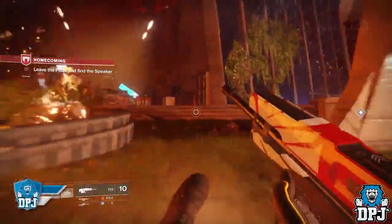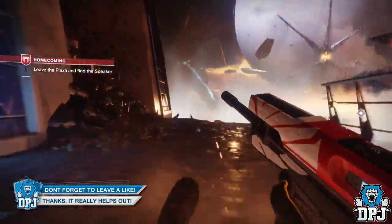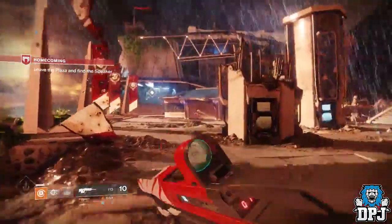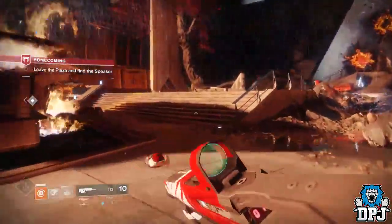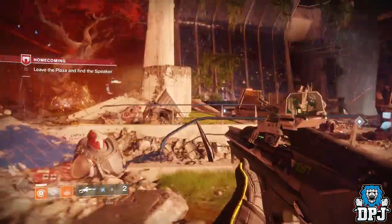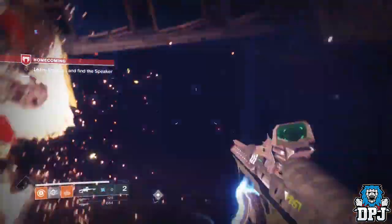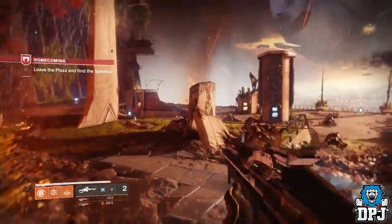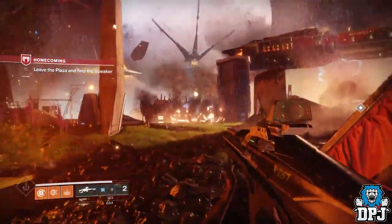Linear fusion rifles are kind of what you get if you cross a fusion and a sniper - the Queen Breakers Ball is a perfect example of this. At close range, a normal fusion rifle can easily kill your opponent in PvP when hitting them in the body, but the linear can only one-hit with a headshot. However, the range on linear fusions compared to normal fusions is absolutely insane - they basically have sniper rifle range, and in my opinion, that is their purpose coming into Destiny 2.